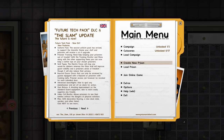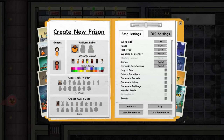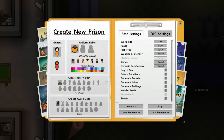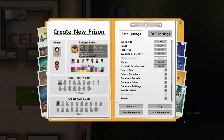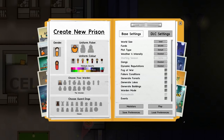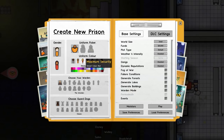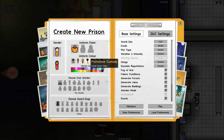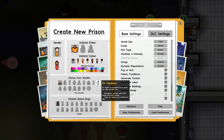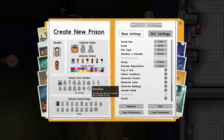Let's go to create new prison. I'd like to do a female facility at some point but there's no quick build nursery, so that would be suboptimal. We'll go with male, default uniform. Regarding security level, I'm thinking a mixed bag — medium up to max sec, maybe different wings. We're going to be a bit more spontaneous than in the past. Warden and guard dogs will come later.